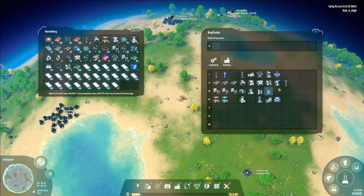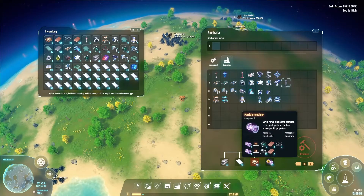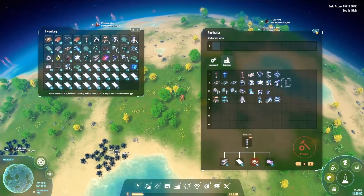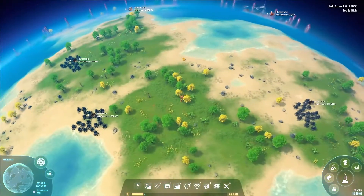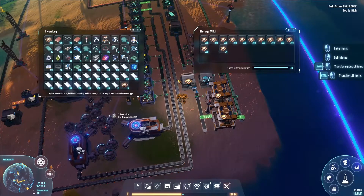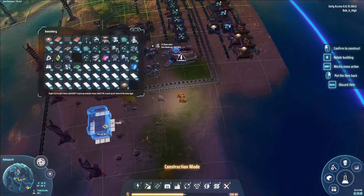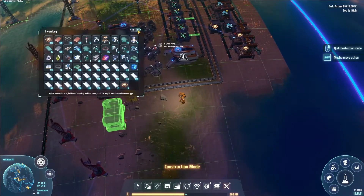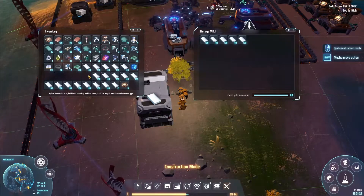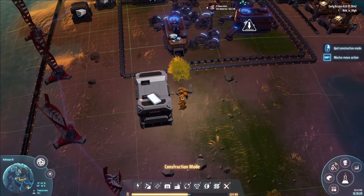Now I can see if I can make some of these things. We're making processors somewhere. Here we are — processors. What do you want? Place down the container for the titanium, or at least some of it, because I need some more later. There we go.